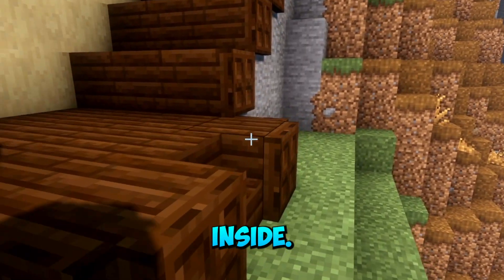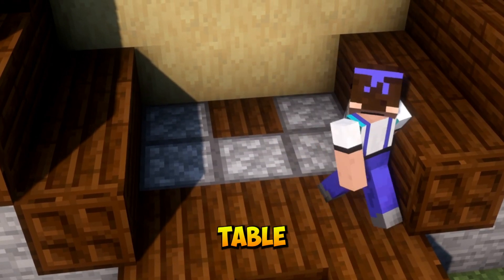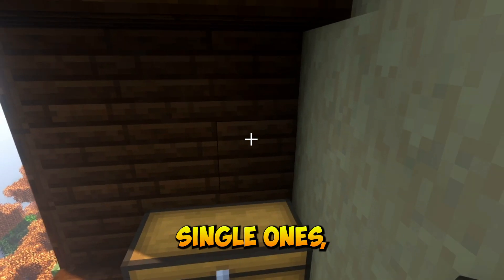Now the fun starts. We go inside, break these blocks on the lowest level and place in some furnaces and a crafting table like this. Then we go to one of the sides, build in a few stairs and place down three double chests or six single ones if that's what you want.